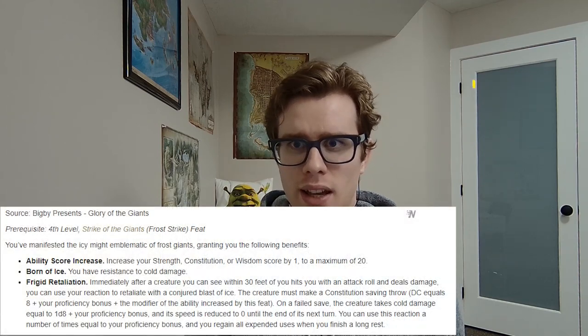At level 7, we are Fighter 4 and gain our first ability score improvement slash feat. We're going to pick up Fury of the Frost Giant — another Bigby's Glory of Giants feat. If you weren't able to get Giant's Foundling and Strike of the Giants, we probably won't be picking this up either, in which case just increase Strength by +2. With this feat — it's a half-feat — we can increase Strength by +1 (or Constitution or Wisdom if preferred). We also gain Resistance to Cold Damage, which makes sense for our Algox character. And we gain Frigid Retaliation: another retaliate ability dealing cold damage. Immediately after a creature within 30 feet hits us with an attack, we can use our Reaction to retaliate with a conjured blast of ice — that creature must make a Constitution saving throw, and on a failed save takes 1d8 plus proficiency bonus cold damage and has its speed reduced to 0 until the end of its next turn.